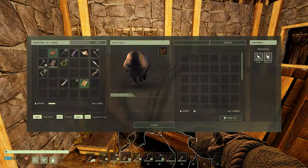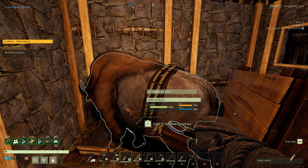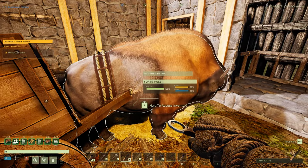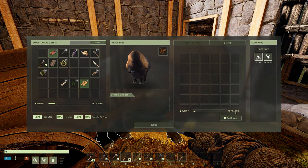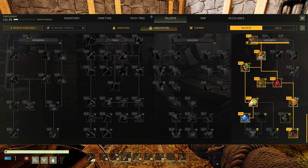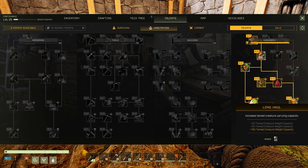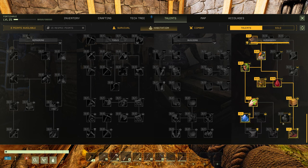Before I release it, you can see that it has a carry weight of 1430. That is because of the 'Long Haul' talent, which gives you plus 10% tamed creature weight capacity. This is found under the Habitation and Husbandry section.